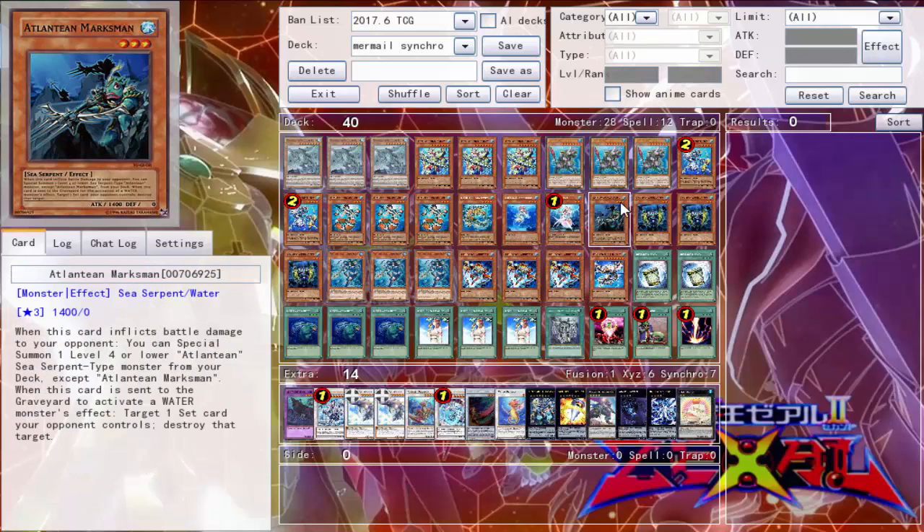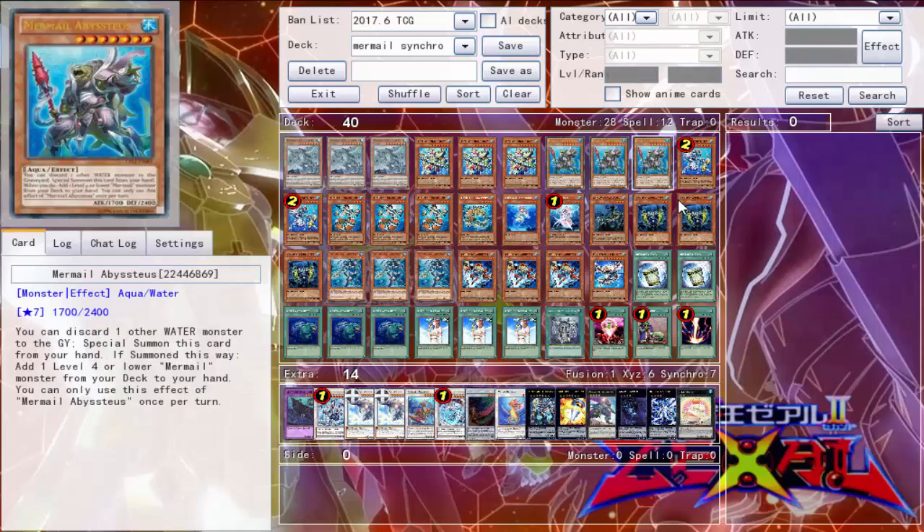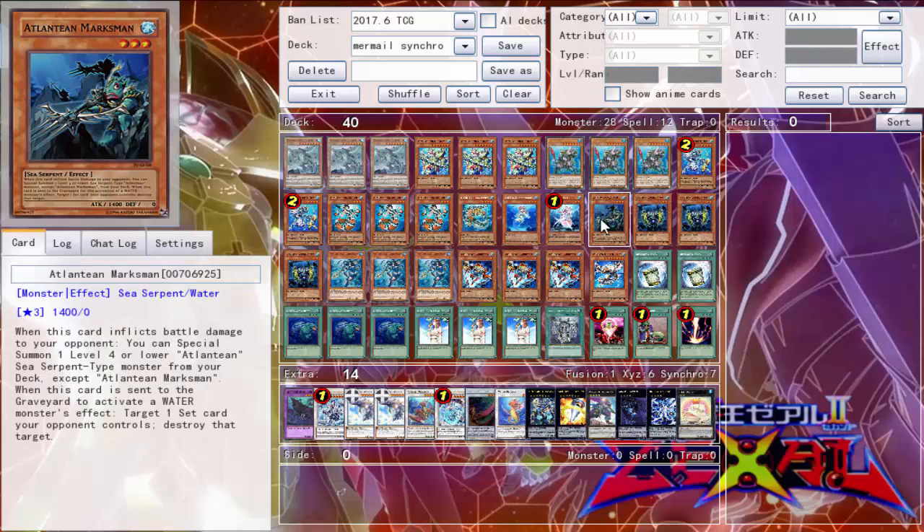Next we have one Atlantean Marksman — when it's discarded, you can target one set card your opponent controls and destroy it. As well as three Heavy Infantry — when it's discarded, you can target one face-up card your opponent controls and destroy it. Nine times out of ten you're going to be using the Infantry, and very rarely the Marksman, but he does come in handy.